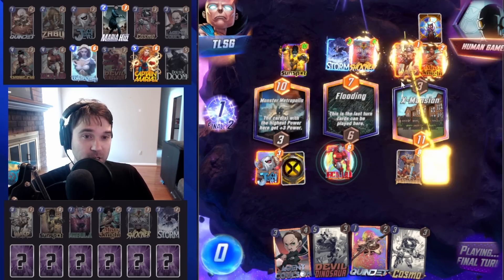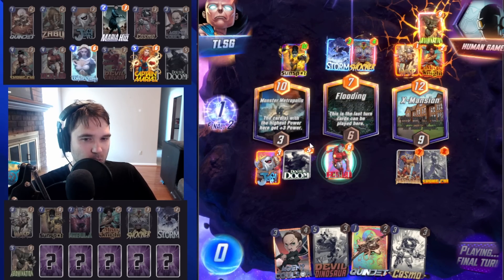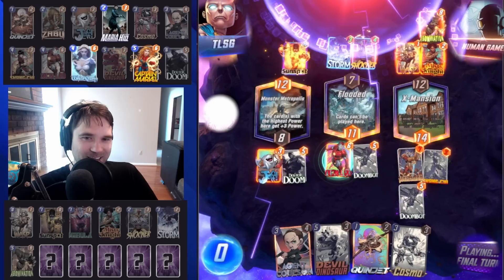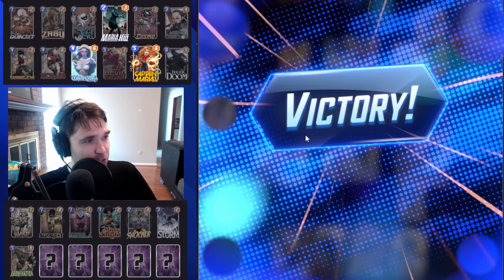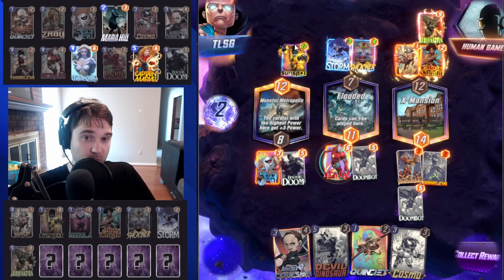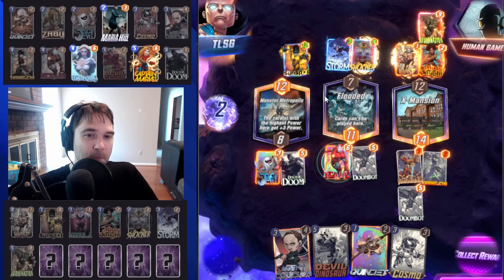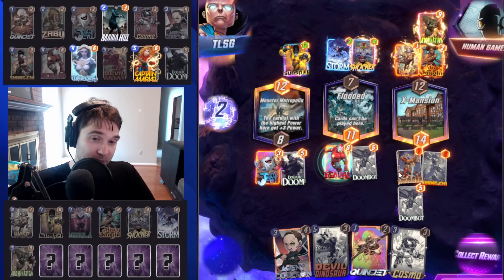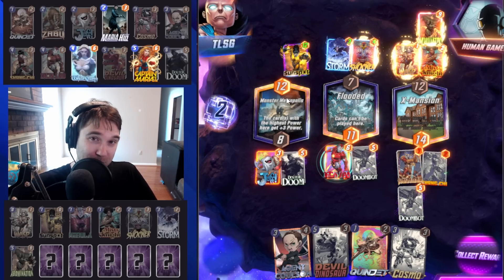They do double stack in the X-Mansion. They soak with their Sunspot — that's fine. We don't need the win in Monster Metropolis. Even if they didn't soak, I was thinking this was the location that doubled the highest power card, not giving plus-3 base. So they would have still won the left lane. We do hold down the win — not a very comfortable win, but we are able to hold it down against the Affliction High Evolutionary deck. We will absolutely take it.